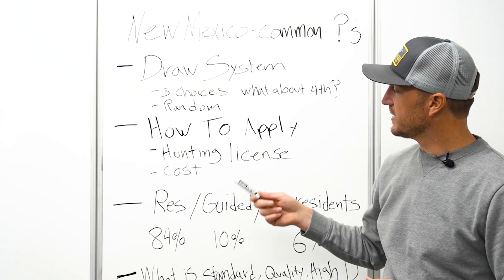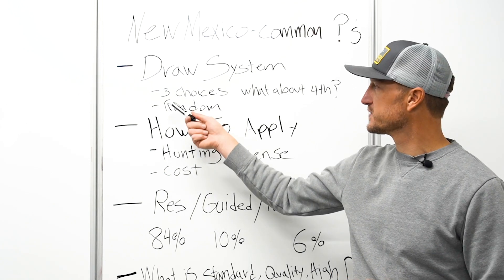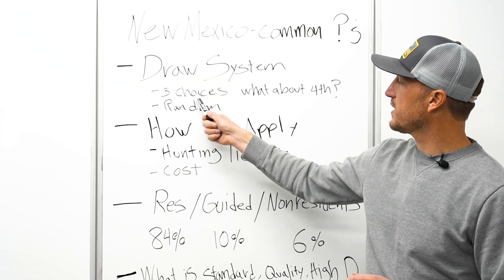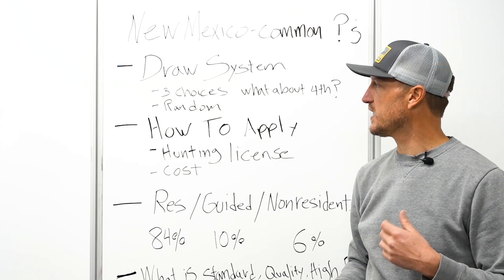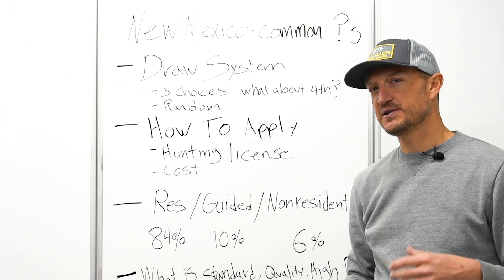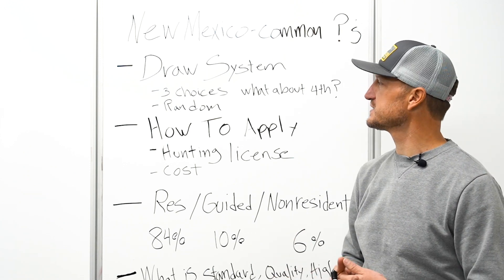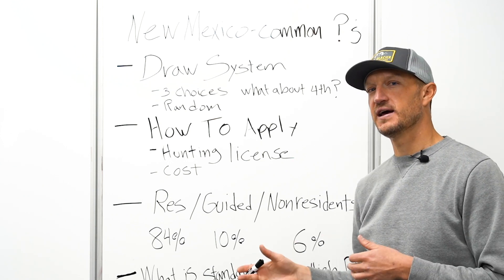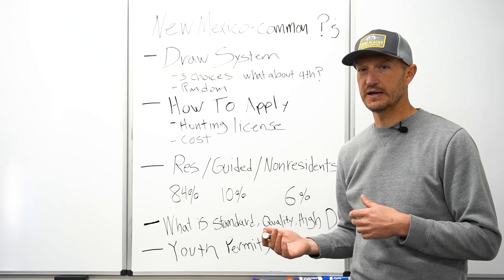In reality — and I have done it — you can draw your third choice. You can draw your first, second, or third choice. The thing to understand is how do you put together your application with these three choices. We would advise you to start with your best hunt — the one with the best trophy potential and lowest odds as your first choice, staggering toward your third choice which has better odds but is still a permit you'd like to go hunting.